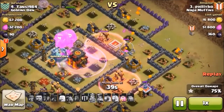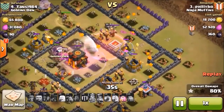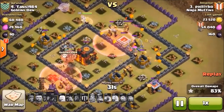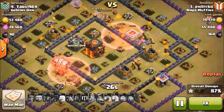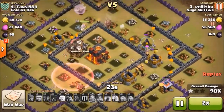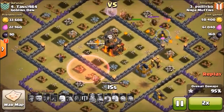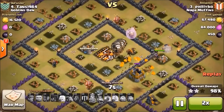Now we just have one Tesla. One Inferno and it's gone. The Air Sweeper doesn't know what to do with all this. That last X-Bow is down. We got one Tesla and one Wizard Tower — we're going to haste them over there and they're going to haste back through. And now it's just all clean up. Three stars on the Town Hall 10 Square Base. That was a lot of work, but hey, we pulled it off.